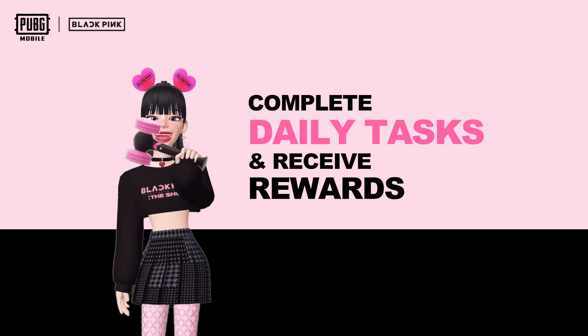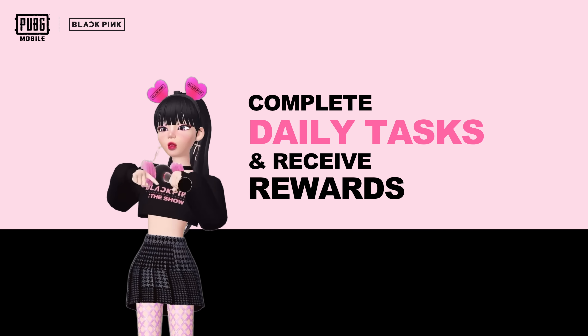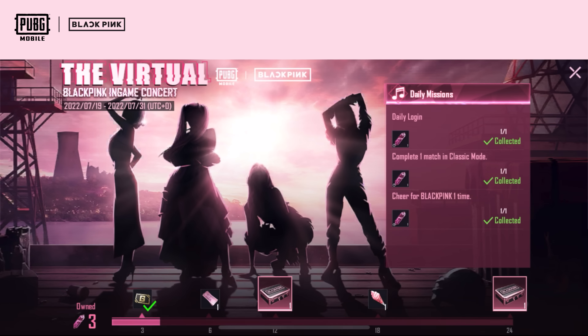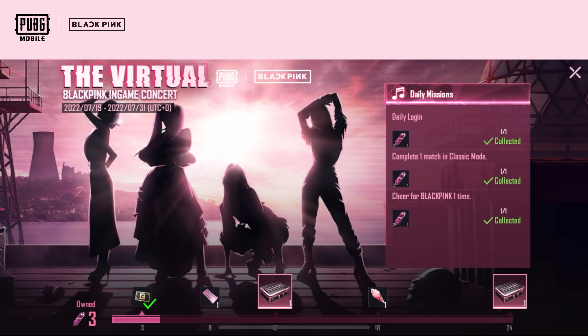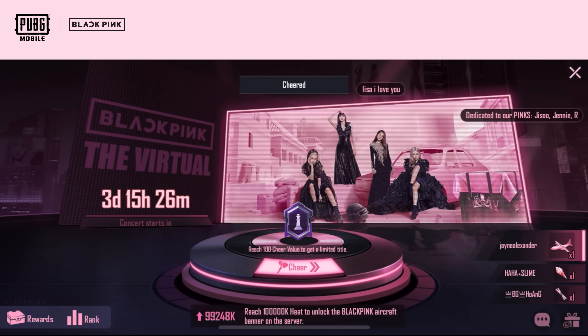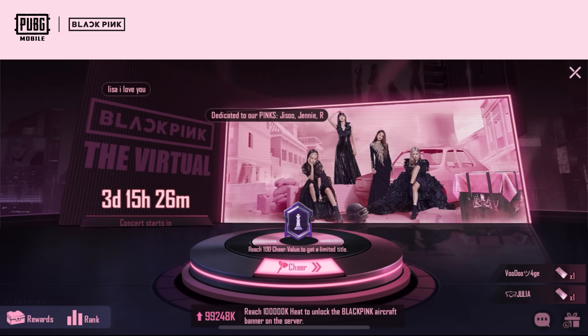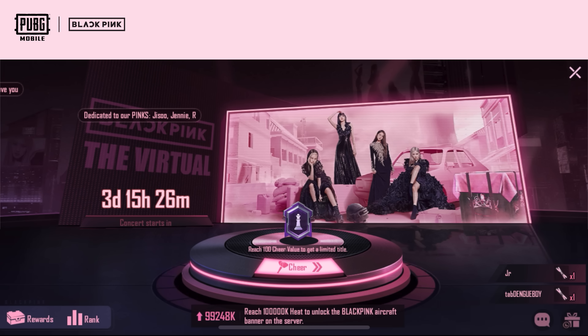Finally, you can complete daily tasks and receive rewards. Before July 31, complete the daily tasks to collect fragments. When the fragments accumulate to a certain amount, you can get rewards including Ace Gold, Support Banner, Support Ice Cream, and a Blackpink optional gift pack. You can use these cheering props in the ranking event to help the cheering list.